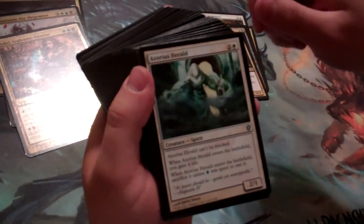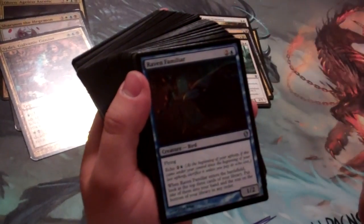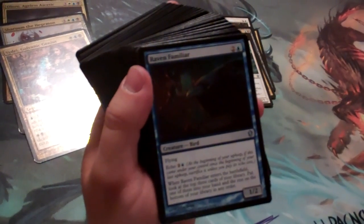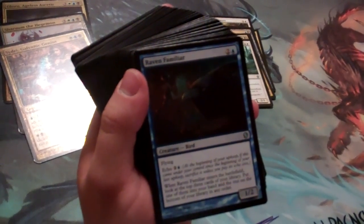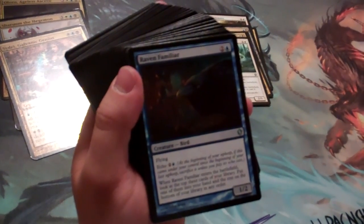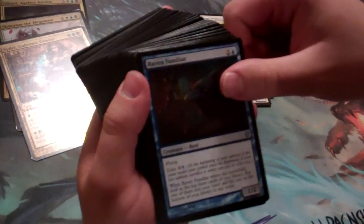Auriok Salvagers comes into play and we gain some life. Raven Familiar has new art — originally saw print in the Urza block. A 1/2 for 3 with flying and echo 3. When it enters the battlefield, look at the top three cards of your library, put one into your hand, and put the rest on the bottom in any order.